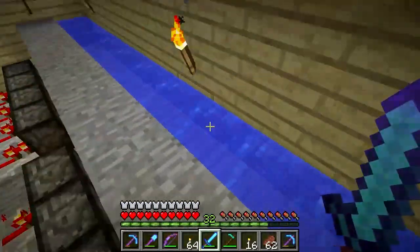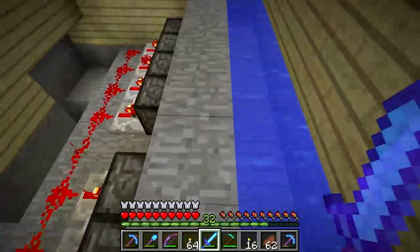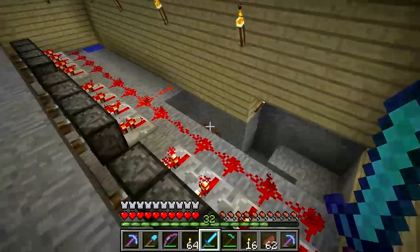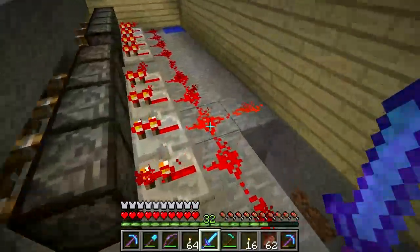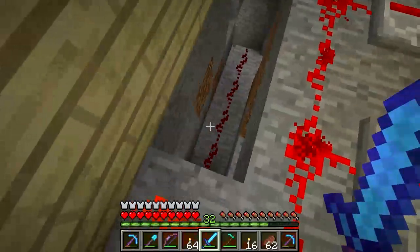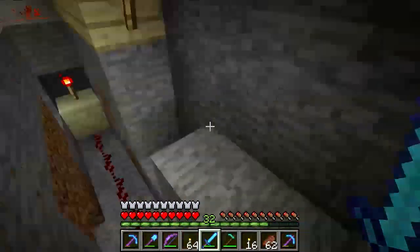Water and sticky pistons - they pull the blocks out down there, and water flows. Flip the lever the other way, pistons fire up, and it closes the system back down. Nice and easy.